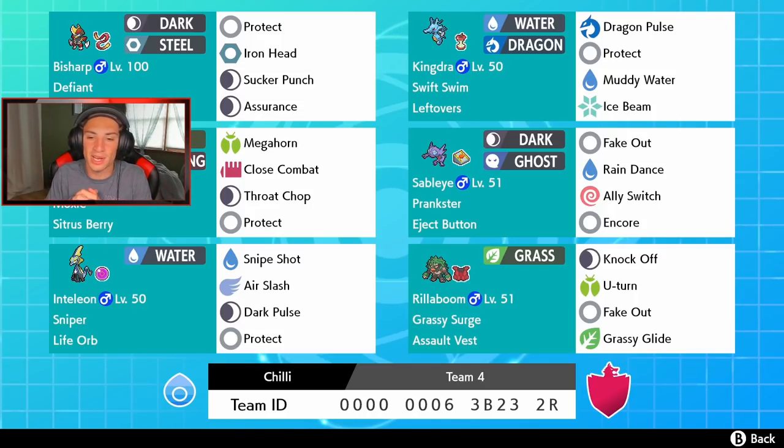We also got two of the three starters. We got Grassy Surge Rillaboom and Sniper Inteleon. Inteleon has a Life Orb so it can do big damage with Snipe Shot for STAB, Air Slash for coverage, Speed Boost when we Dynamax, Dark Pulse for coverage, and Protect. Rillaboom has the normal moveset with Assault Vest — Knock Off, U-Turn, Fake Out, and Grassy Glide. I really do love Rillaboom in this meta; I think it is one of the top Pokemon on the ranked ladder right now.